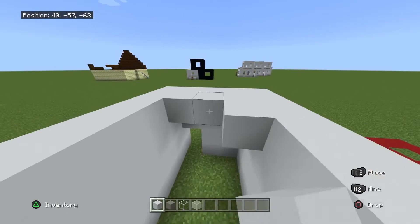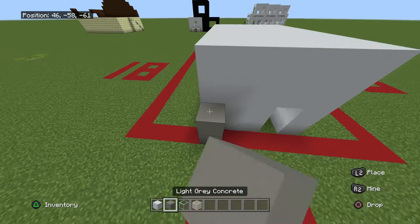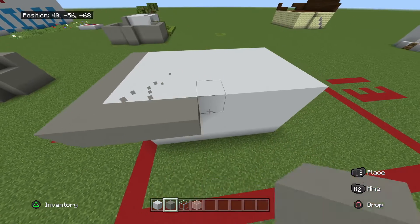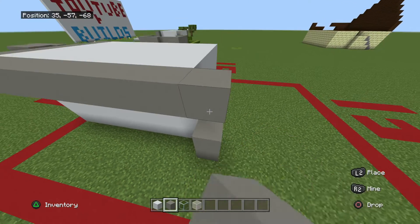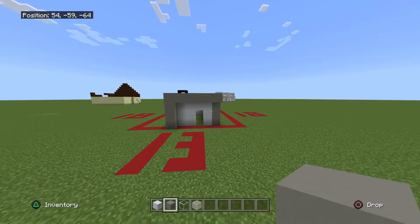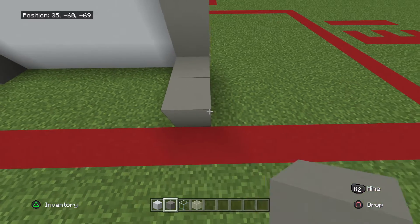Now we fill in the roof and make this perimeter around, carrying down to the ground over here and also over here. You should have a shape looking kind of like that. Now all you need to do is make the backyard, so come around here.